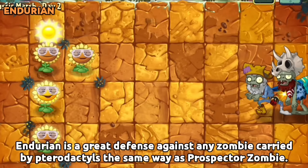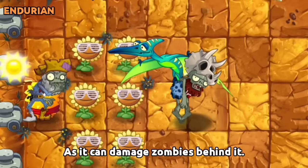Endurian is a great defense against any zombie carried by Pterodactyls, the same way as Prospector Zombie, as it can damage zombies behind it.